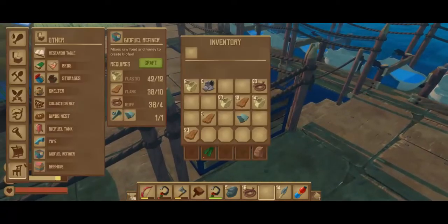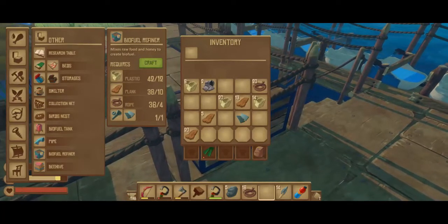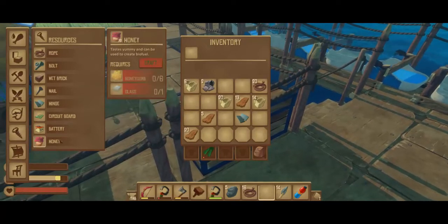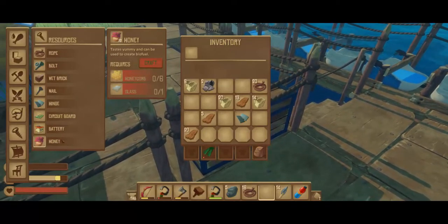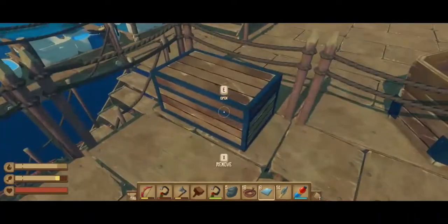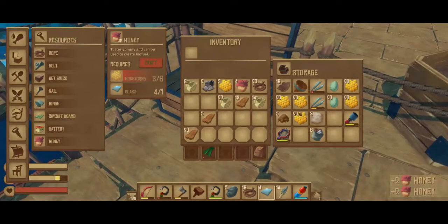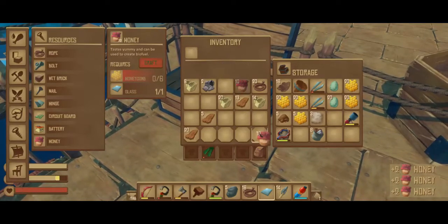So, to make honey... how do you make honey? Which category? Honey - you've got to have honeycomb and glass. So now there's going to be a reason for glass, that's why you have so many. We've got six glasses. Let's go make some honeycombs. One, two, three. Wow, that's a lot of honeycomb. We've got ten honeys. Sweet.